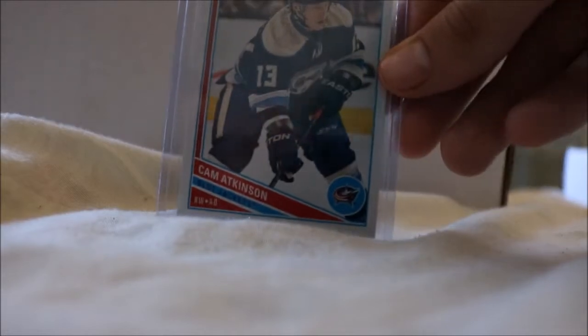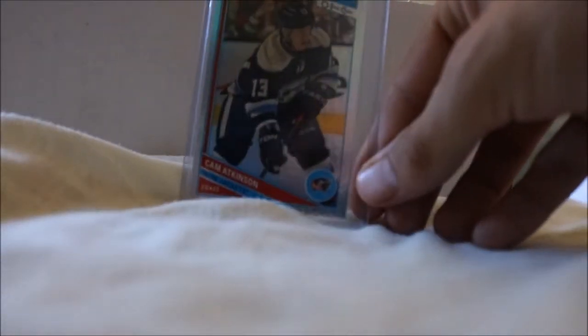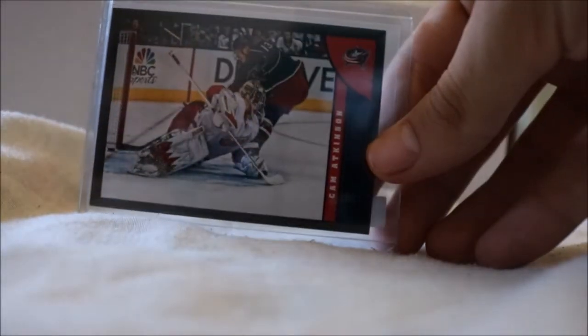Moving into 13-14 cards: we have his OPG base, the retro variant, and the rainbow parallel. We have his black parallel numbered to 200, his blank back retro — someone sent that to me for free about a month ago. We have his 13-14 Score base, Score Gold, Score Red — also recent — and the Score Black, which means I'm just missing the red back to complete the full 13-14 Score rainbow.